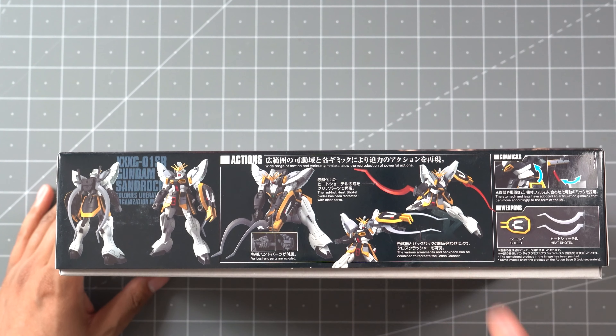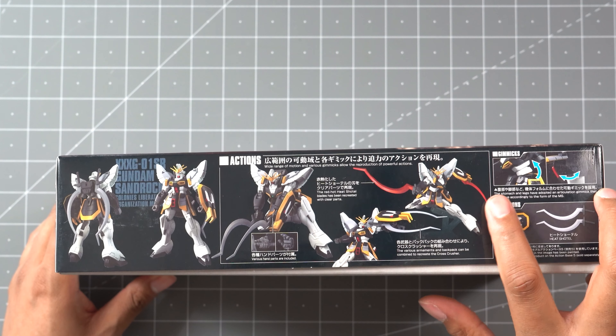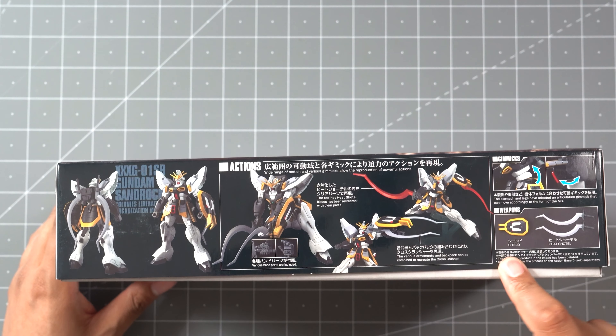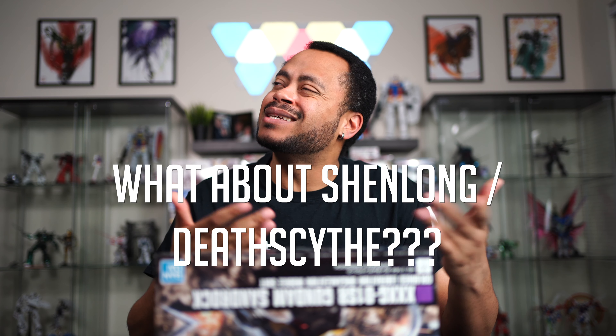Last on the box, we have some movement diagrams for the waist and legs, and our weapons: the shield and two heat shotels. One thing I'm kind of missing from this kit is a little machine gun — I would have liked if they had still given us that little Uzi machine gun. To me, that was always kind of the worst part about Sandrock: the fact that he didn't have any weapons to engage targets at distance. He had to be right up in your face. But that was also the coolest part of Sandrock — he was pretty much a close-combat-only suit.